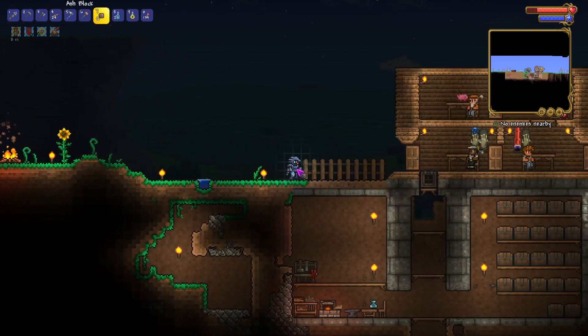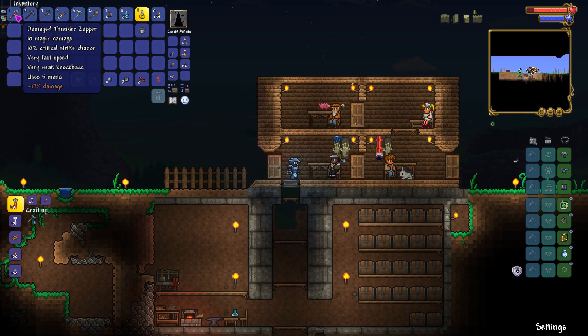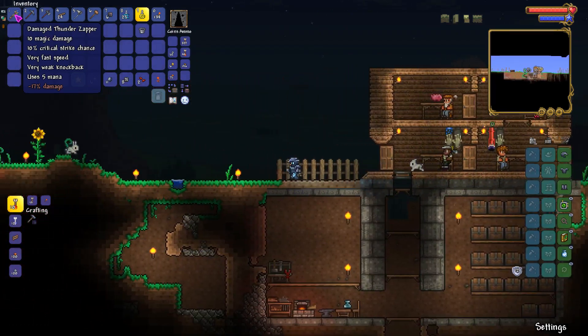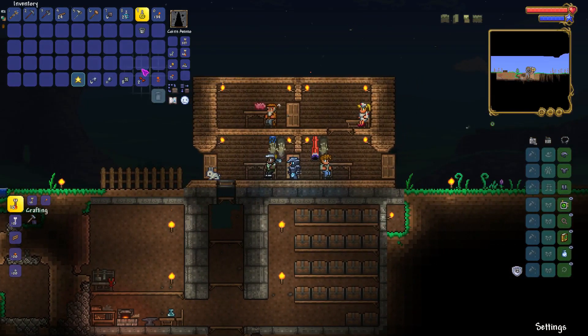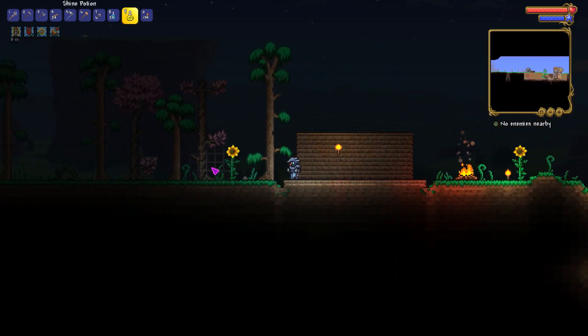I've decided that we're going to go for a mage build. As you can see I have this Thunder Zapper which I found while I was exploring underground. It is damaged but it's still better than the other one — the Wand of Sparking, I think that's its name, I can't remember anyway.